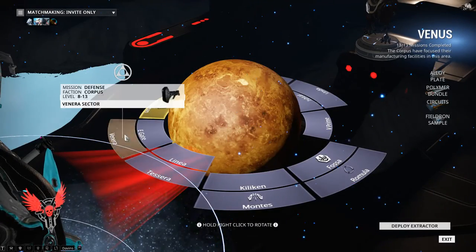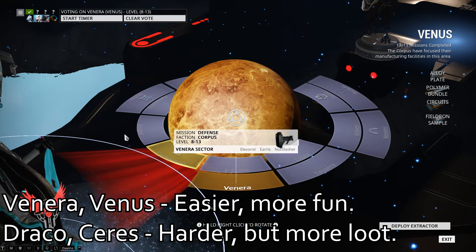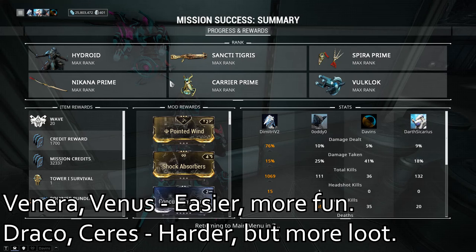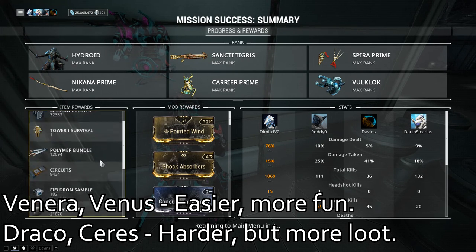Circuits. My two recommended spots for farming circuits are Venera on Venus and Draco on Ceres. Newer players will find Venera a much easier option, and it's also a more fun map in my opinion. Draco has higher level enemies, but with a proper squad will result in much more resources.